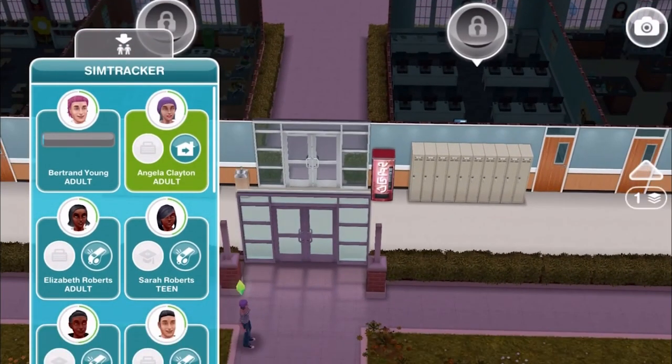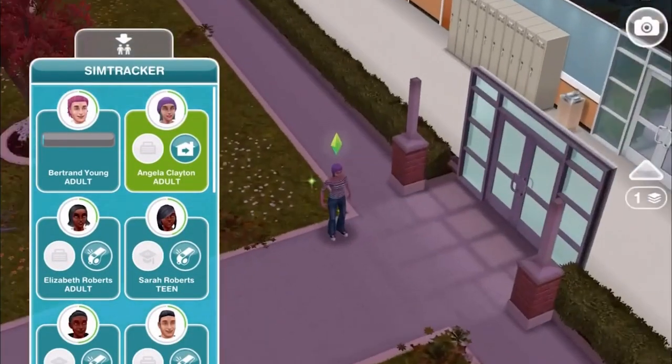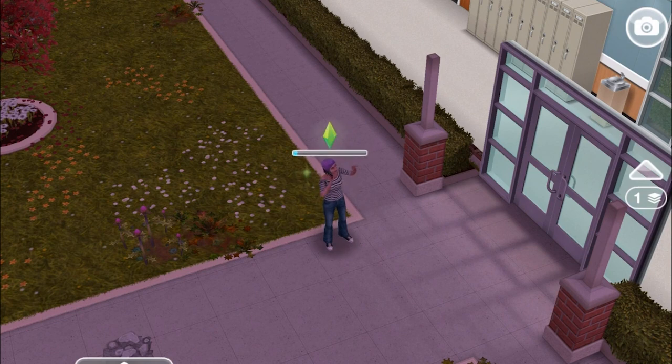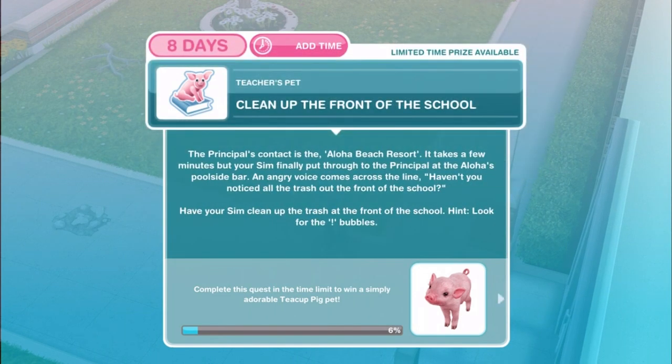Let's go ahead and call over the Sim to complete the task. Phone the principal. Your Sim arrives at Downtown — it's school holidays, so there is not a student in sight. Better check in with Principal Hughes to see exactly what being groundskeeper entails. Tapping on her, she has a one minute task to call the principal. Principal Hughes — we wonder if that's a reference to John Hughes, the director of all those high school movies, like The Breakfast Club or Ferris Bueller's Day Off.